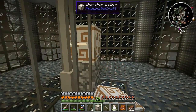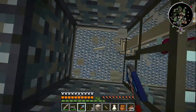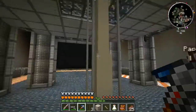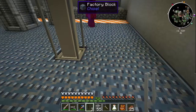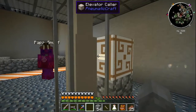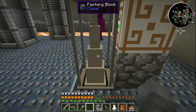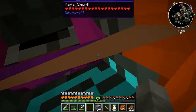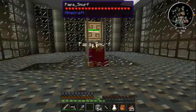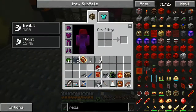That's an elevator caller. It should respond to elevator callers - place it down here and here. It says floor one - not quite sure why but pretty cool. Press the button now... yes it works! You can name the floors. I think you have to do it from the base. We can put speed upgrades in here to go faster.